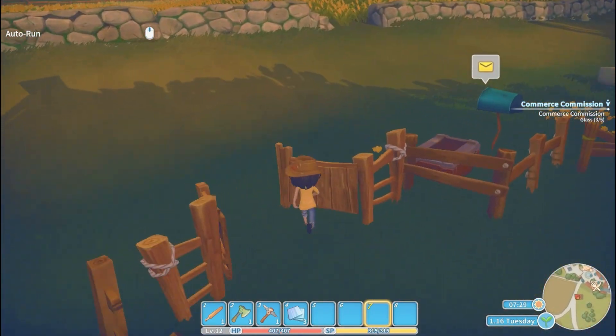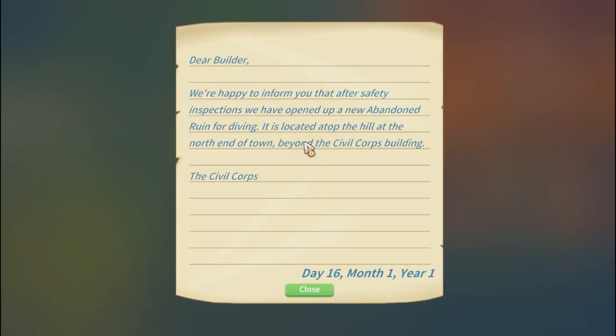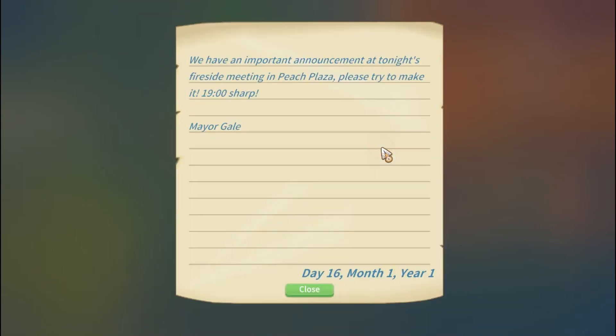We have mail, so let's check our mailbox. After our safety inspections, we have opened up a new abandoned ruin. It is located atop the hill at the north end of town, beyond the Civil Corps building. And we have an important announcement at tonight's fireside meeting in Peach Plaza. Please try to make it — 1900 sharp.